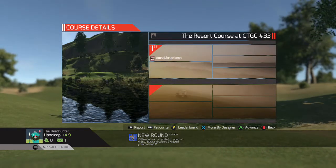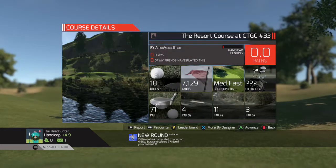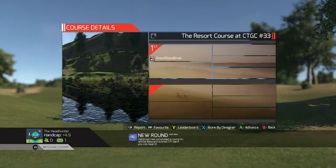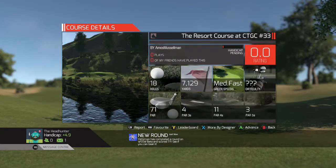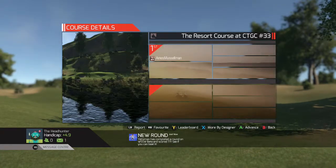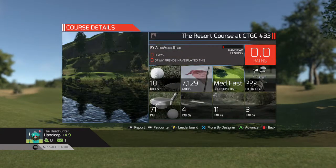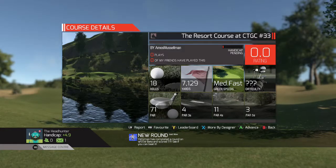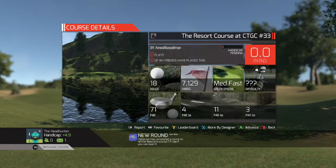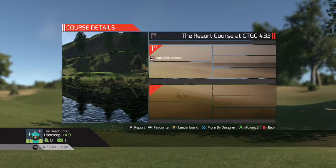Hello everybody, welcome back to another episode of Beat the Designer, this is the Xbox version. My name is the Headhunter. Today's match is going to be at the Resort Course at CTGC number 33. This is a course by Amos Muscleman, his HB forum name is Amos KODG. 71 29 yards, green speeds are medium fast, and medium firm.